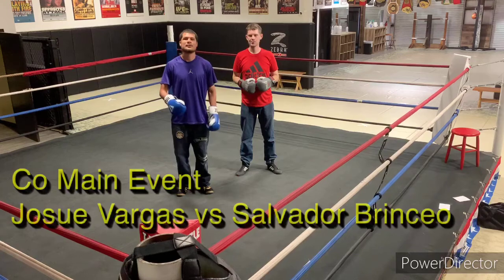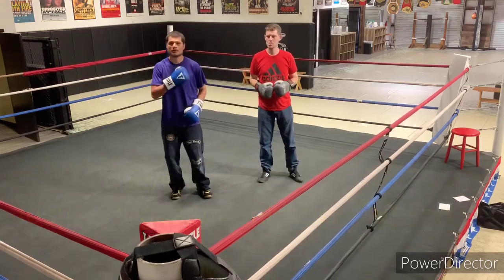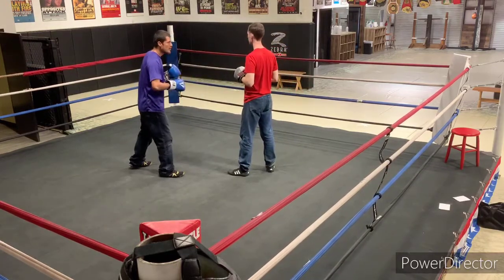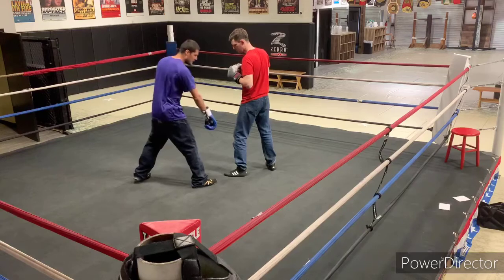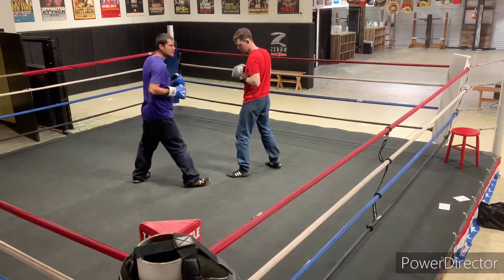Alright, we're doing a fight plan between Josue Vargas versus Salvador Brincio. I'm going to be Josue, partner here is going to be Salvador. Now Josue is a southpaw — he needs to stay upright. As we've talked about and shown before, as a southpaw you need to be on the outside. Keep your foot on the outside of the left foot.